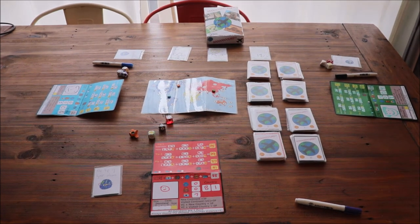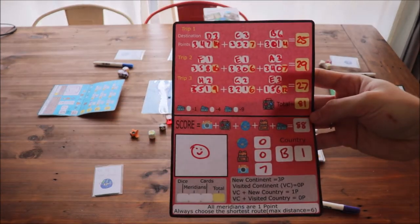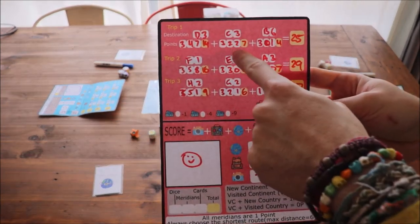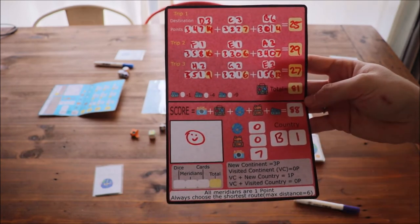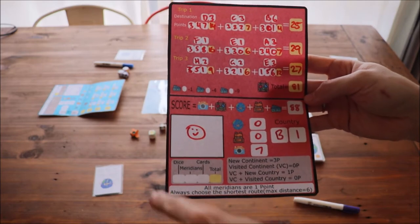Now let's look at a game that is already finished. This is from an earlier playtest. This is what a completed passport looks like, with all the trips completed and all the points added up. You can also see some player aids down the bottom to help players remember the rules.